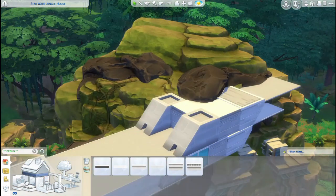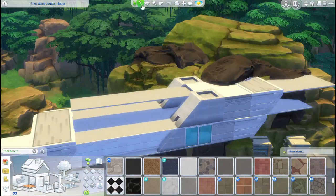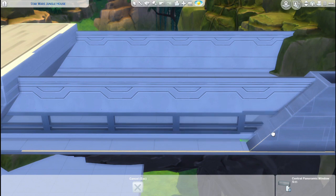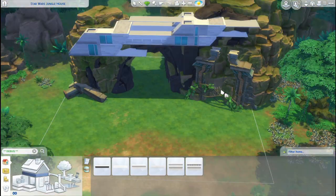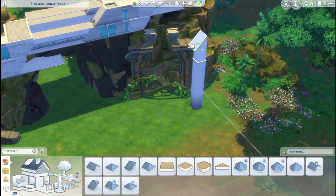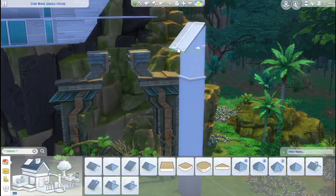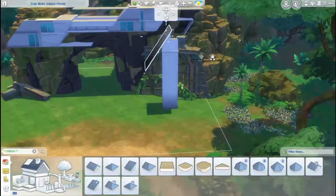I actually used a lot of Discover University items in this build — sofas later on, and of course wallpaper on the exterior and interior. I used this same wallpaper in my last build, my high-end design villa, in dark grey and black, and I think it's so fun that you can use it for both a high-end villa and a futuristic build. The windows I just placed in are from Discover University too. For shapes I used roofs — I placed a room on the ground, raised it up a lot so the roof was at exactly the right spot.